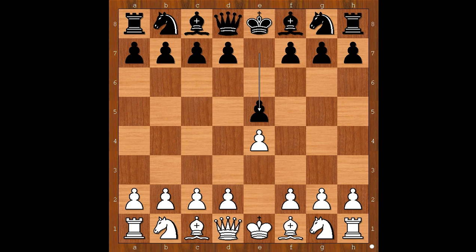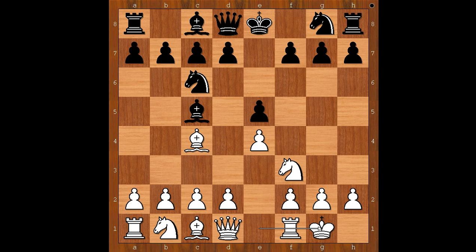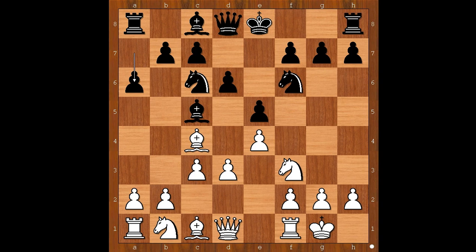Basem Amin had the white pieces and started with e4. Salem played e5, knight to f3, knight to c6, bishop to c4 — the Italian opening — bishop to c5. White played castles kingside. Sometimes white goes wild with b4, the Evans Gambit. We have castles kingside, knight to f6, d3, d6, c3, a6, bishop to b3.